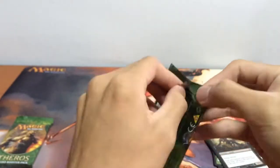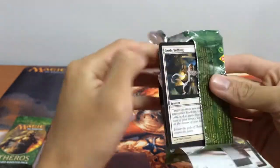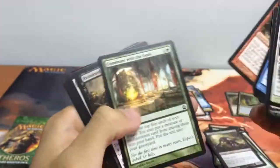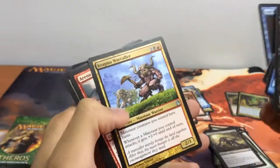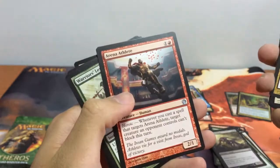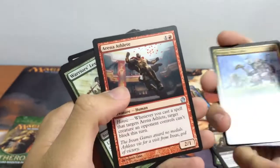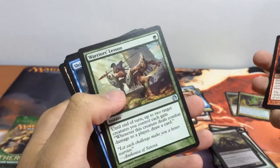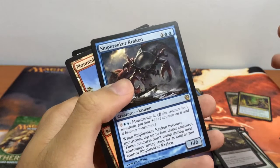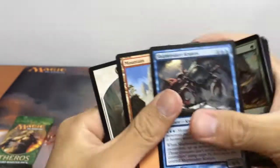Let's hope for something more out of our last two packs. First up we have our Kragma Warcaller — a very cool Minotaur creature you can use for tribal stuff with other Minotaurs. We also have Arena Athlete and Warrior's Lesson. Our rare is Shipbreaker Kraken, a 6/6 with 10 mana for Monstrosity 4.